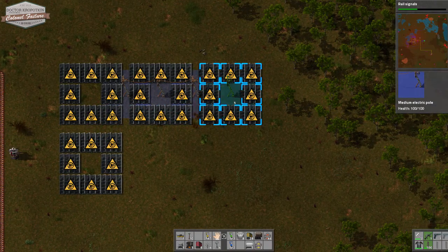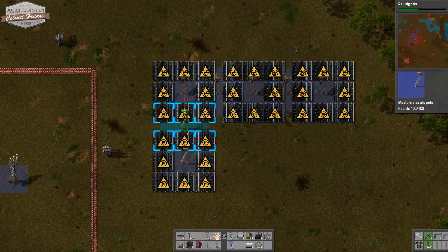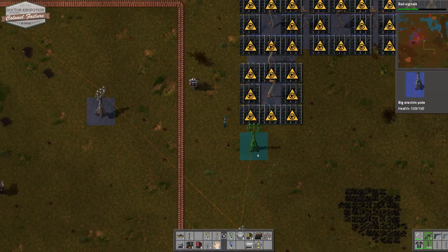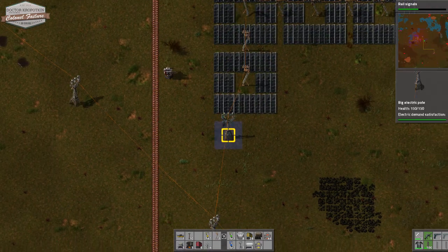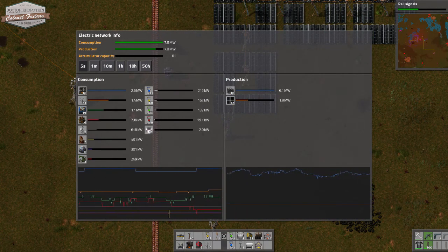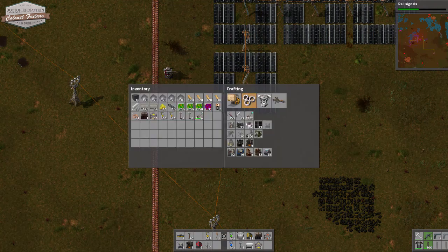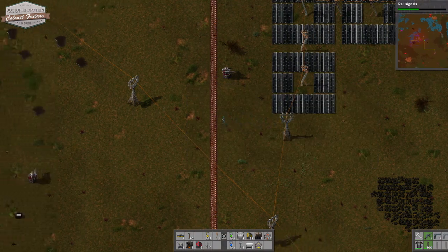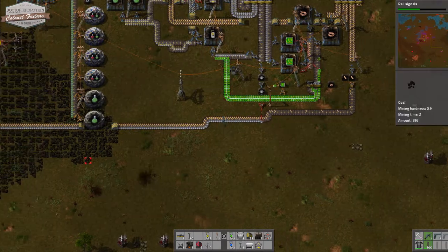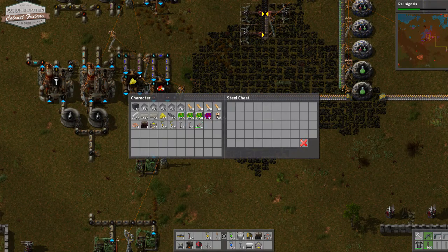We're going to use an excessive number of pylons in order to get these chaps talking to each other, but frankly as long as they do talk to each other that's the only thing that matters. Let's get them onto the grid. They all start generating, and hopefully the grid should be a little happier. We're now actually hitting our demand — we're bringing in just shy of two megawatts from solar, and that does mean we are running a surplus. Let's grab a few more batteries and get some accumulators set up for some trickle power overnight.